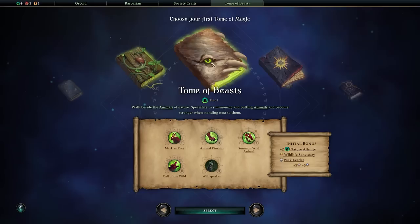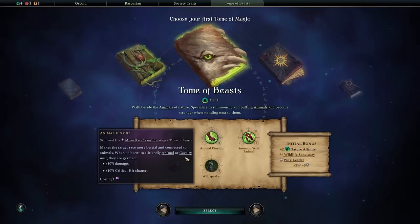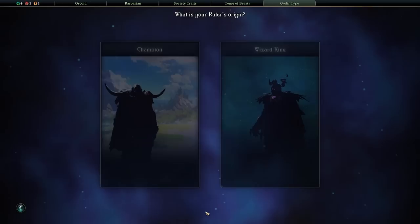The tome of beasts is a really important first pick for two big reasons: animal kinship gives our units 10% damage and another 10% critical chance when standing next to a friendly cavalry unit, and call of the wild gives all animal and cavalry units plus two bolster defense and plus one strengthened. This provides a lot of sustain and combat power in battles, so we're starting with the tome of beasts.